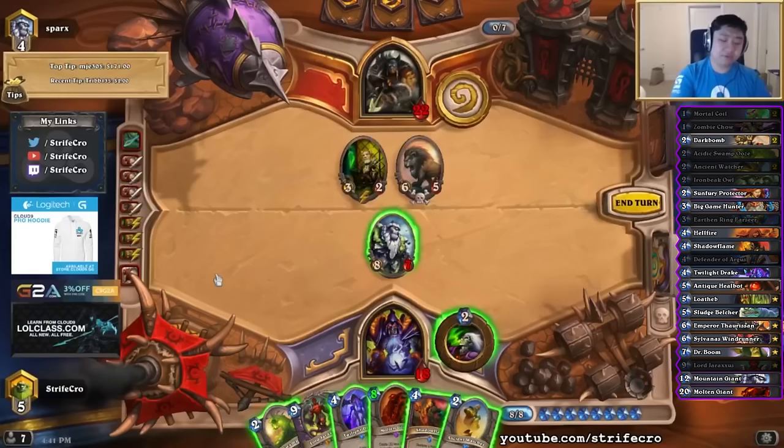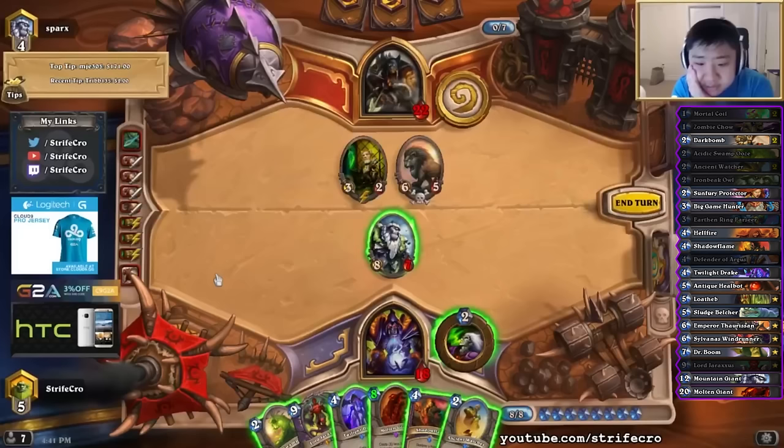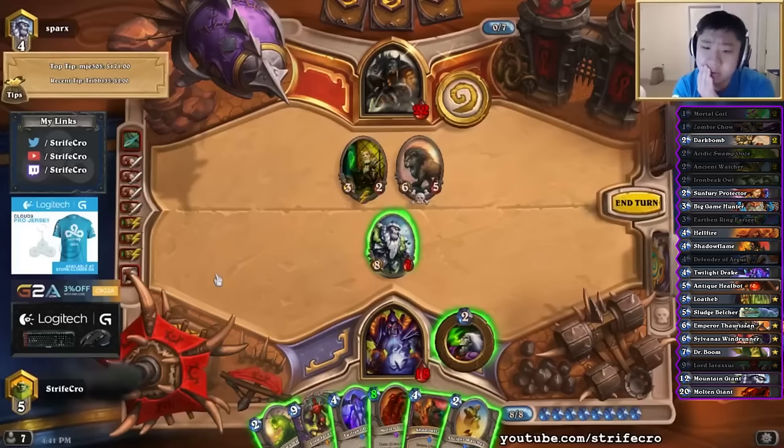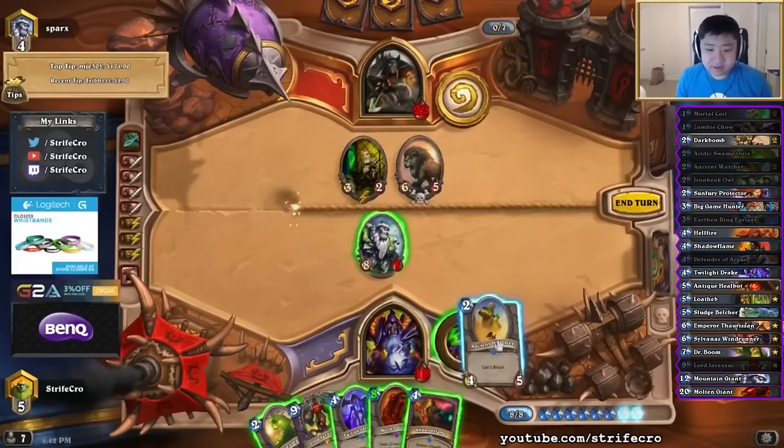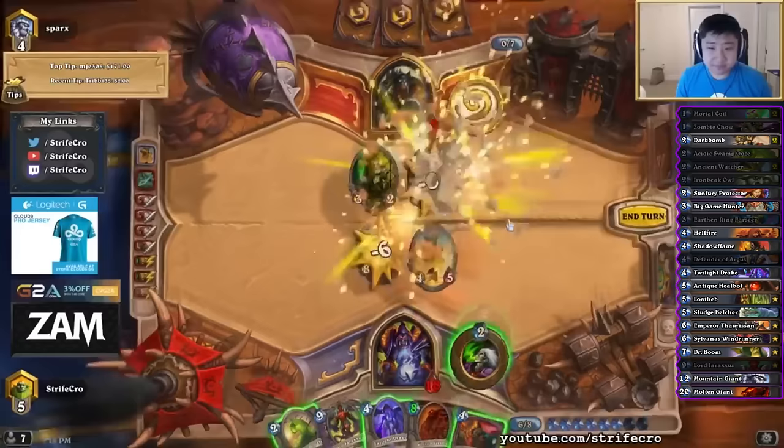Kind of a weird turn for me because it's hard for me to clear here. I could just attack and then Shadowflame something, even if my guy dies — it's not that bad actually. I was thinking he may just go face and play Molten, but that's pretty risky. Seven more damage kills me and I have Draxxus, so there's no reason to play like that. Let's just Shadowflame.